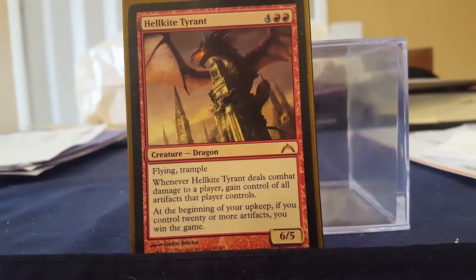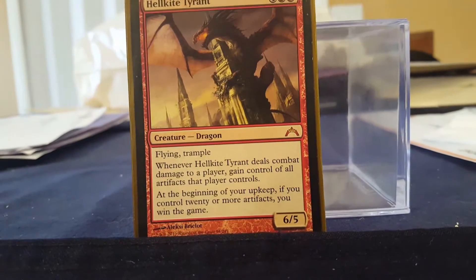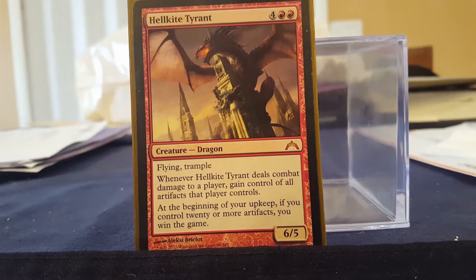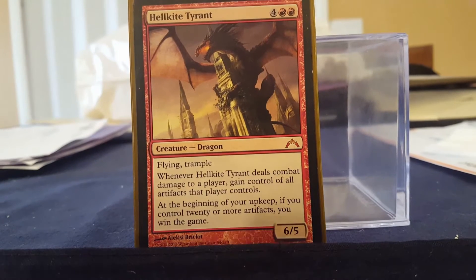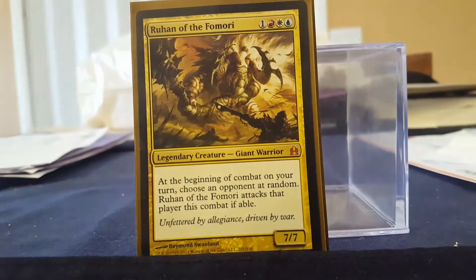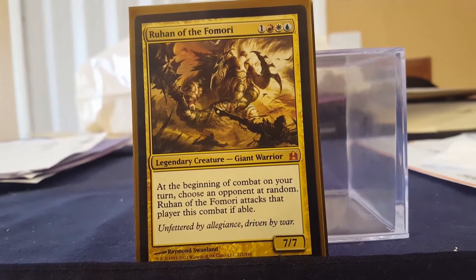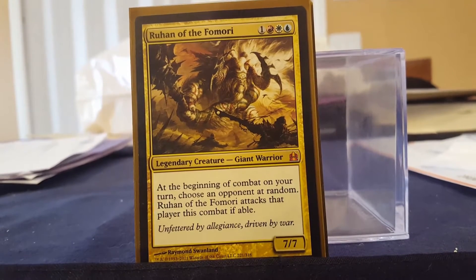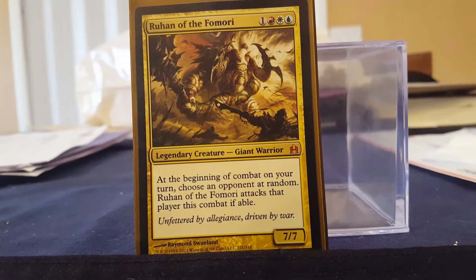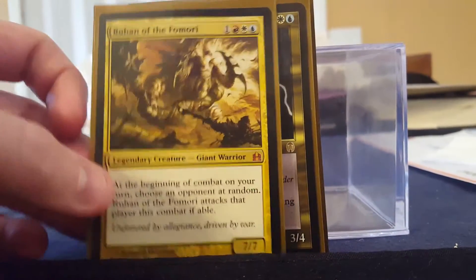Now we're starting to get into the creatures. Hellkite Tyrant is actually one of my latest additions — he is an alternate win for the deck since I already have 16 artifacts total. When he deals combat damage to a player I can gain control of all artifacts that player controls. I can do this multiple times to multiple players and win the game if I have 20 or more artifacts. Ruhan of the Fomori is a four-mana 7/7 that in one-on-one always attacks that opponent. If somebody freaks out seeing Numot and doesn't want to play, I toss Ruhan out and they don't realize it's still a land destruction deck — but three swings later it's commander damage win.